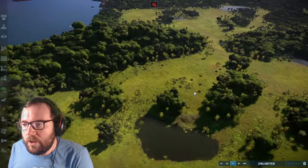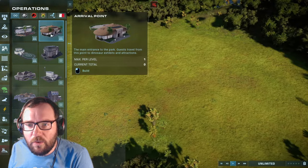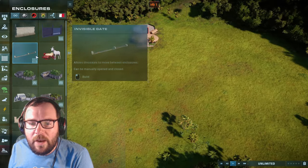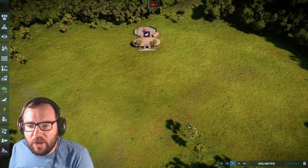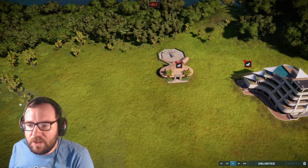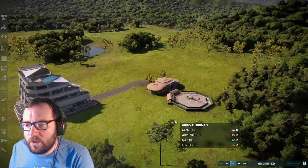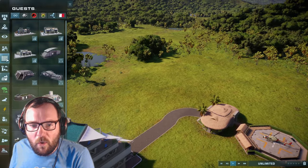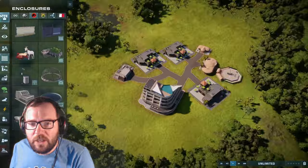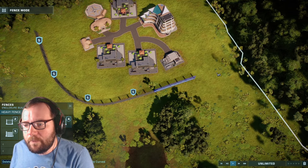We'll split this into a few parts and add carnivores gradually. First, let's build the facility — we need an arrival point, a hotel, and a bathroom. This is kind of like a Site B but with carnivores. The plan is to do herbivores on Nublar and carnivores on Sorna, making this a carnivore-only sanctuary with a biological preserve feel.